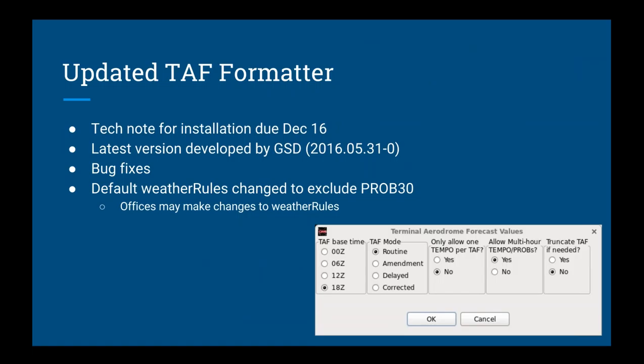Along with the tech note, you also got an updated task formatter — actually from back on May 31st. There hasn't been a new one since, but I expect a new task formatter to be released very soon. We've been working as a national team on suggestions and improvements; it won't be released until January or maybe February because of the holiday moratorium. There were a couple of bug fixes, and also the default weather rules were changed across the region — we're now totally excluding prob 30 groups. There was a lot of feedback saying 'how do I get rid of prob 30s,' so we made that the default. Documentation is available and I'll point you to it toward the end of the presentation.